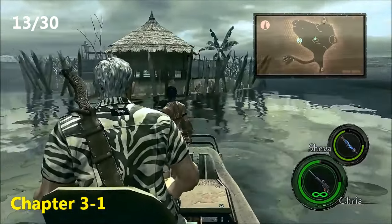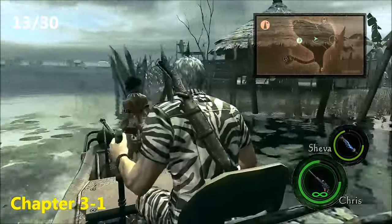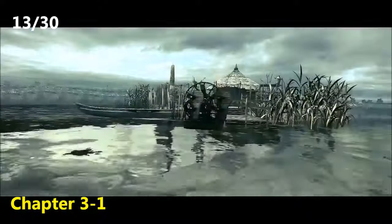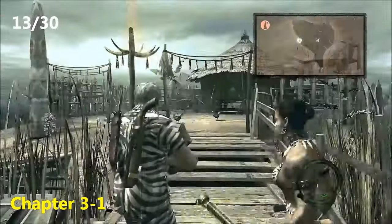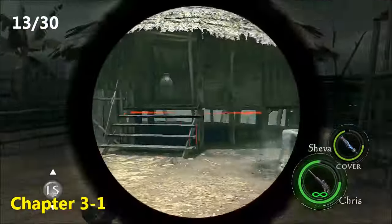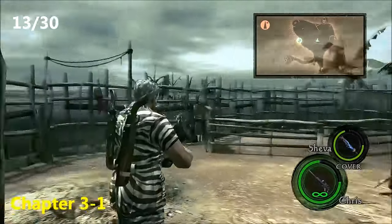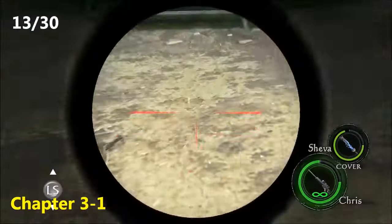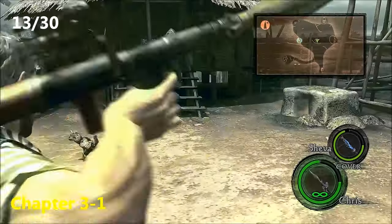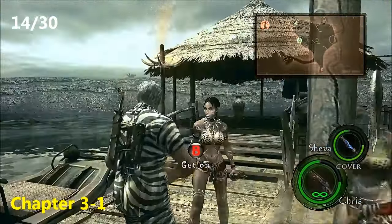Now for the thirteenth emblem, we are at the chicken coop. You can see it glowing underneath the coop. If you're playing co-op, Chapter 3-1 is easiest in co-op because your partner can shoot them. But if you're playing solo, you can't shoot it while you're on the craft. You'll have to get out and come onto the island. The only way to really get it is with a grenade or a rocket launcher, which is what I use here — so just throw a grenade or shoot a rocket launcher.